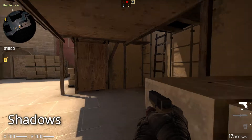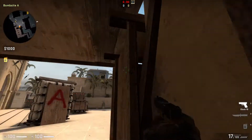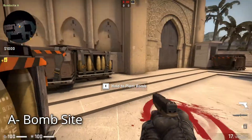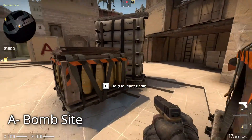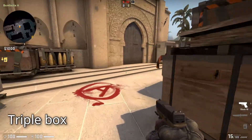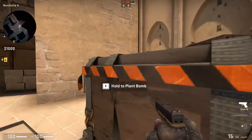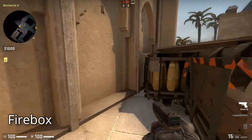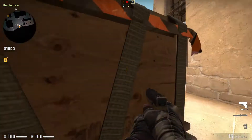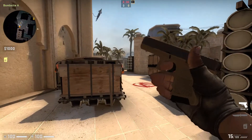Use this callout to refer to someone underneath the balcony. Moving forward, this is the A bomb site, and it has different callouts of its own. These three boxes are known as the Triple Box. This place over here is known as the Firebox — players can hide behind it in the hopes that they are not checked by the opposing team. It is named due to the fact that it is most commonly cleared by an easy-to-throw molotov.